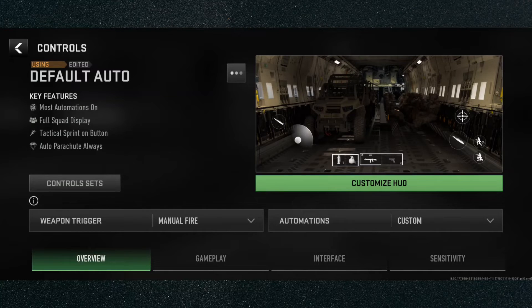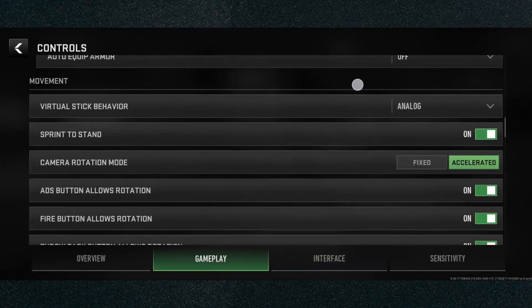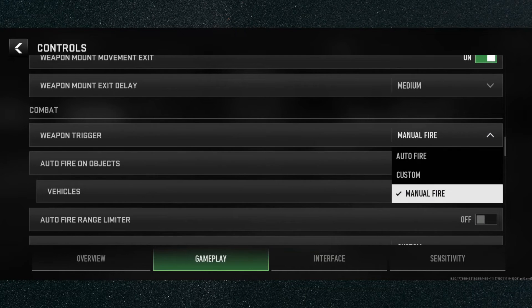Now if for whatever reason this setting isn't there, head over to Gameplay, which is the second tab on the bottom of the screen. Scroll down until you find Combat — it's the first option there. Weapon trigger is currently set to manual fire, which is what you want. Click on that and then click on manual fire.